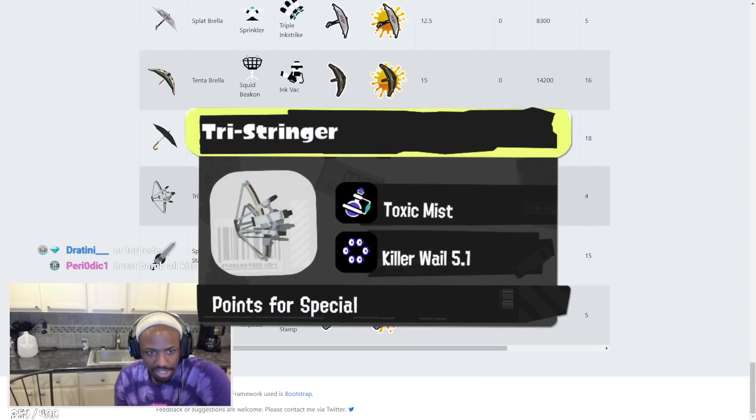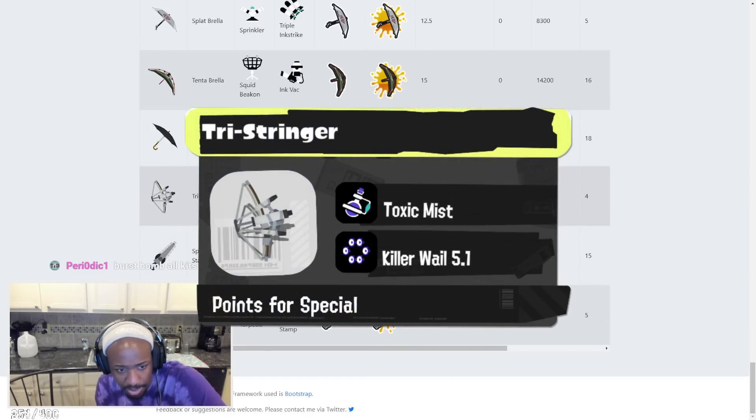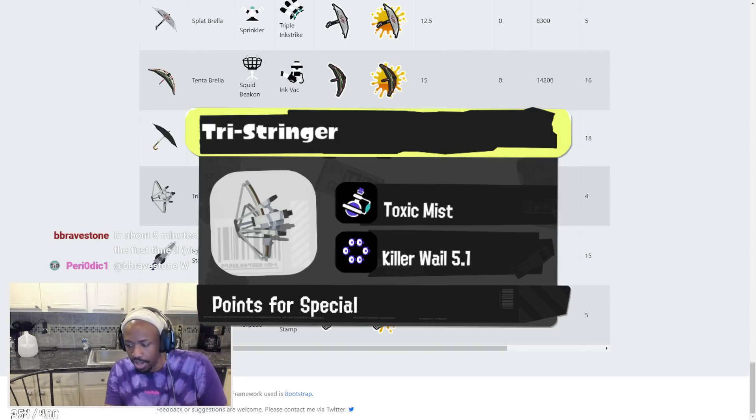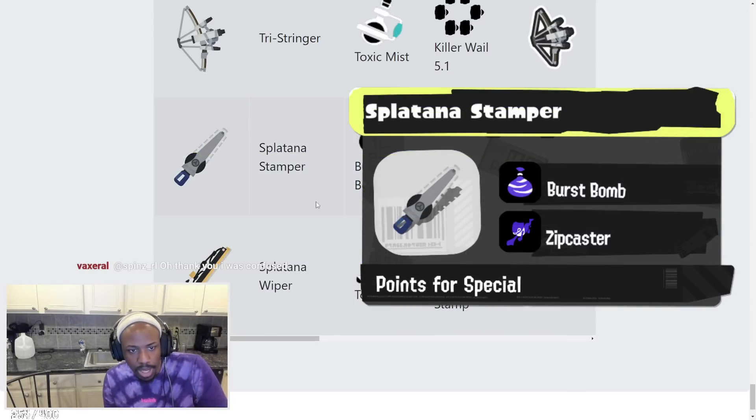Tri-Stringer has Toxic Mist and Killer Whale 5.1. We've talked about the Tri-Stringer a lot. You throw Toxic Mist to slow people down, jump in, and finish them off with the Tri-Stringer. That's going to be good.